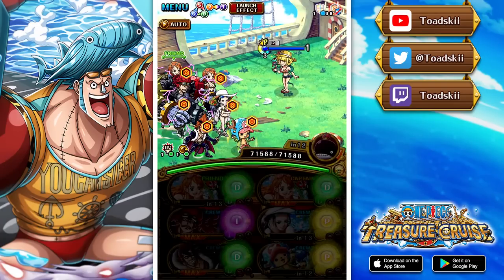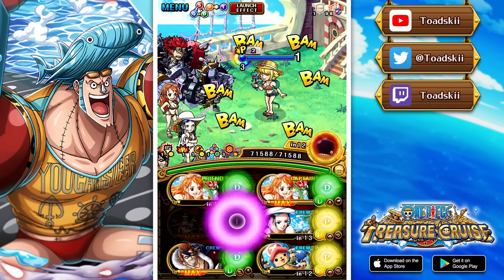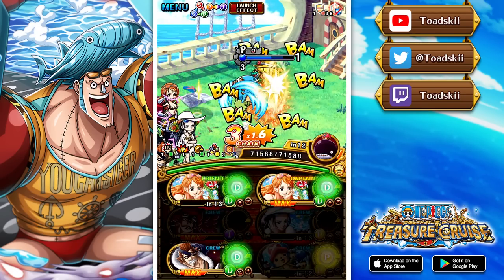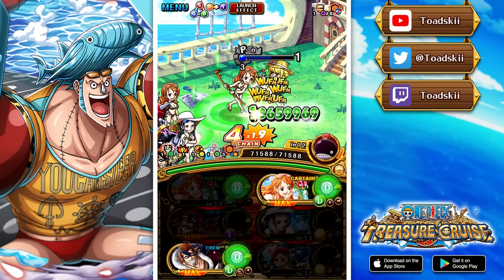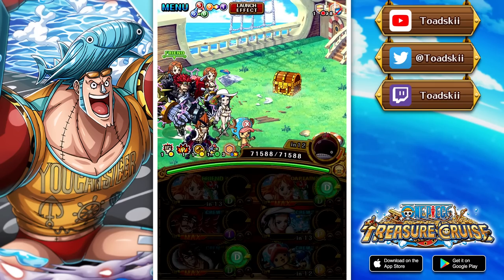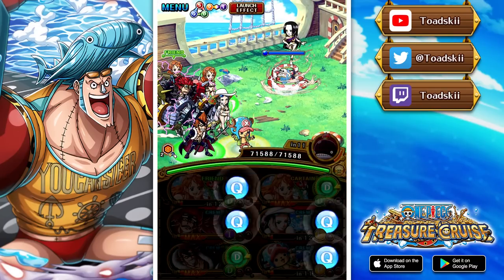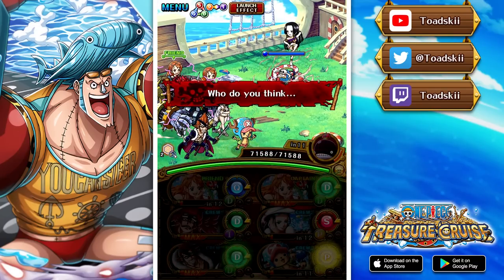For this last stage we have so much damage output that this team is not going to need any tweaks. Oddly enough, we actually get more damage output against the intrusion fight compared to what we get here. So against Boa Hancock this team won't need any changes, but the intrusion fight as things progress may need to be tweaked. Overall it's a pretty comfortable set of teams for the treasure map.